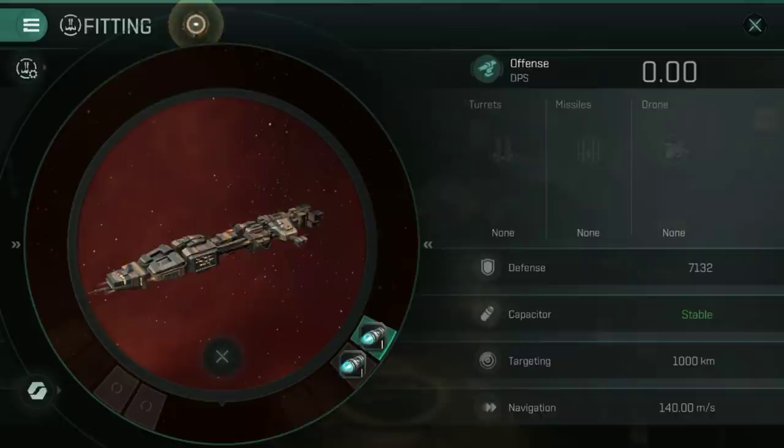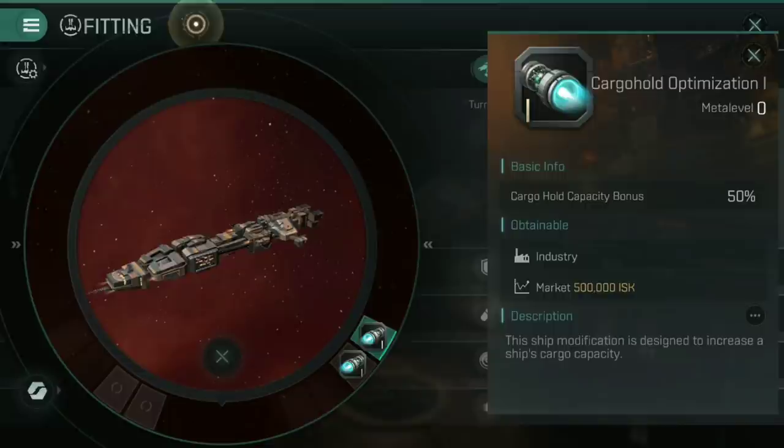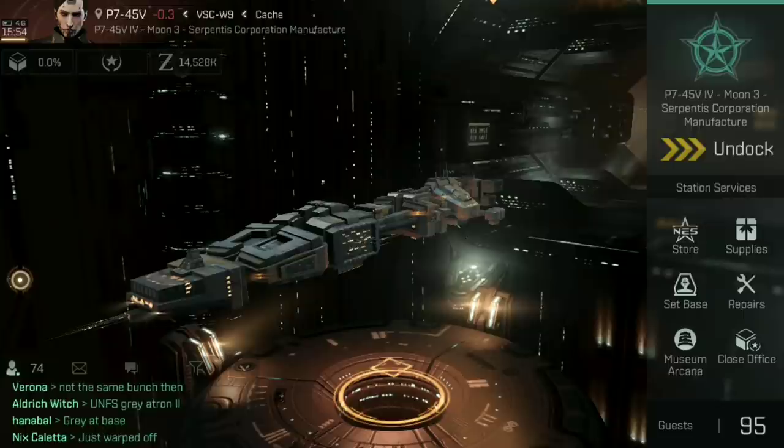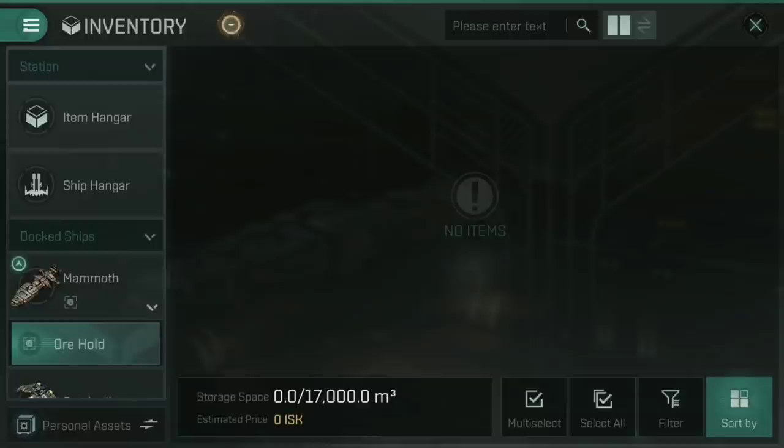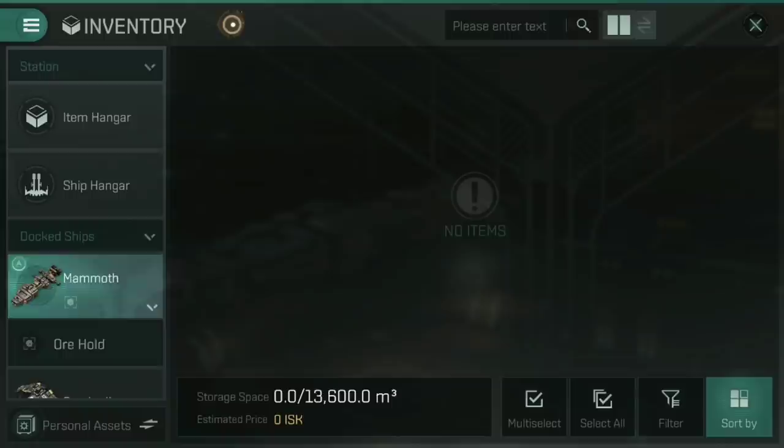In the rig slots, we've gone for two Cargo Hold Optimization rigs. Note that this does not change the Ore Hold on the Mammoth, only the Cargo Hold. That means the cargo hold has gone from 8,100 normally up to 13,600. Combined with the Ore Hold of 17,000 metres cubed, you've got more than 30,000 metres cubed of space in this thing depending on what you want to carry — 30,000 metres cubed of Ore will fit in this ship, which is a tremendous amount to shift from low up to high.